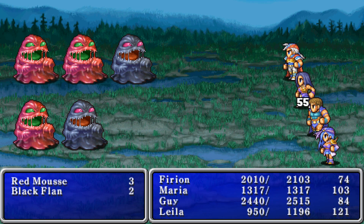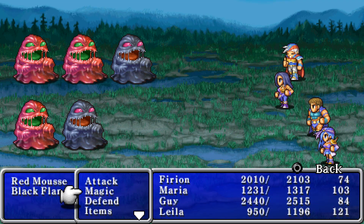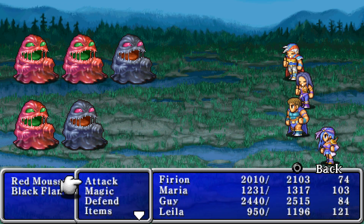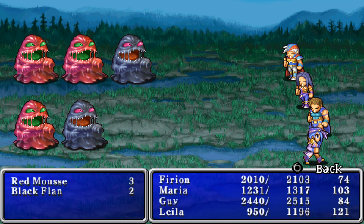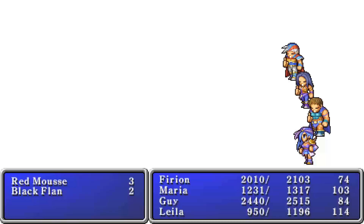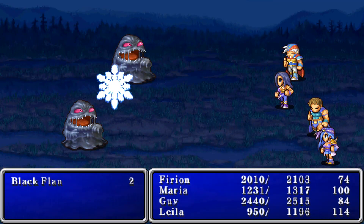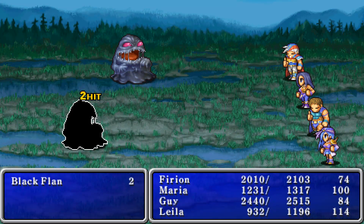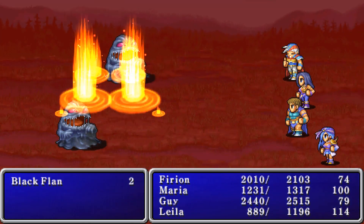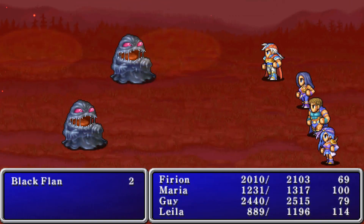The problem is, usually whatever color they are, that's the kind of magic they're resistant to. I honestly have no idea who is resistant to what, so we're just going to lob some spells against the entire party. We'll do another fire, and she's got thunder. Thunder takes out the Red Mooses — so they're weak to thunder. Black Flan is resistant to it, probably resistant to all magic, but not as resistant as regular attacks. Fire does pretty well against him, so that's good to know.